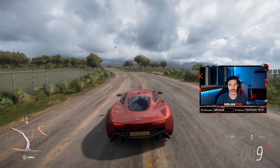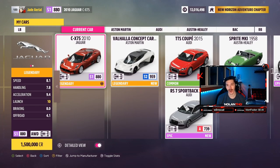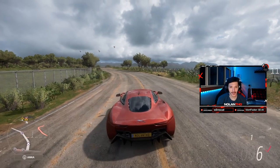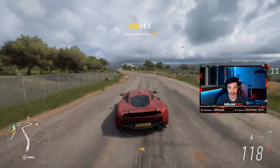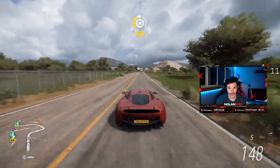Welcome back to another video. In this one, we are showcasing one of the cars that we actually kind of got out of the wheel spin. We have the CX-75 2010 Jaguar here. I have personally never heard of this car. However, this thing — my first time driving it — and it handles really, really well.